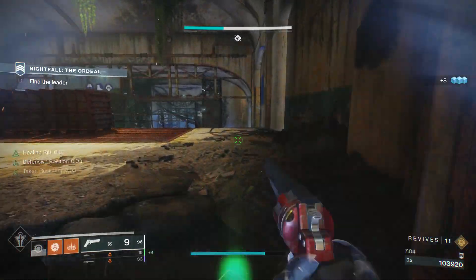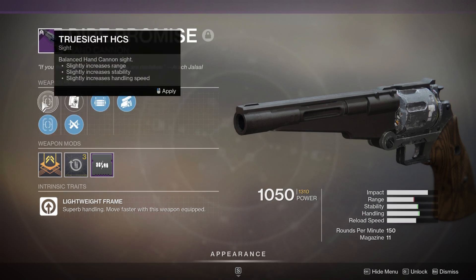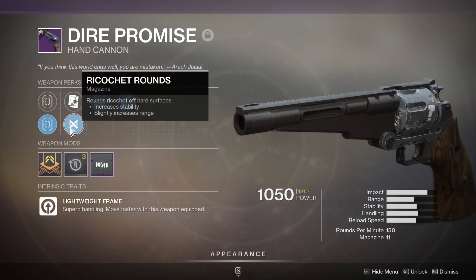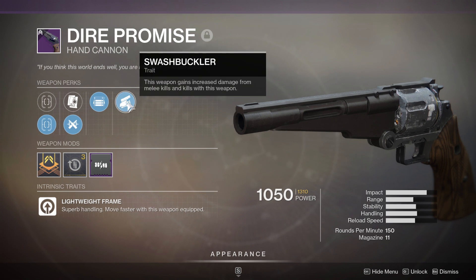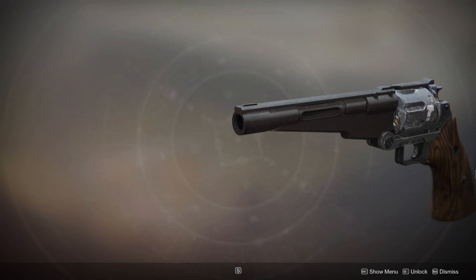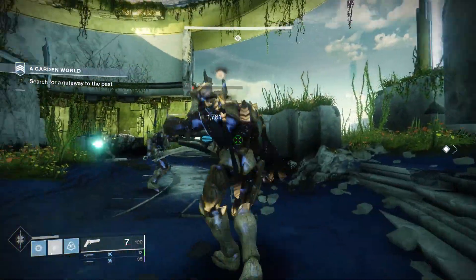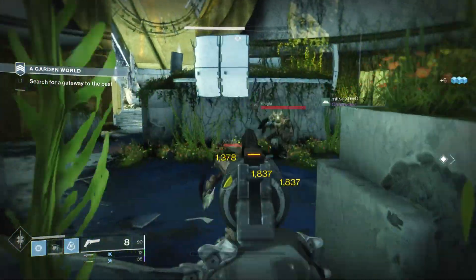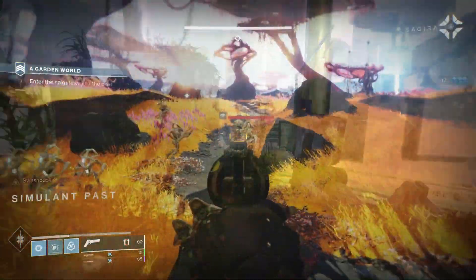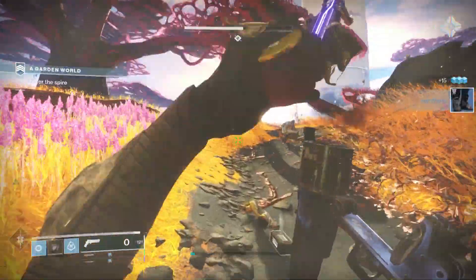It is time to move on to our number one slot, and that goes — it's gotta go — to the Dire Promise. This came from Season of the Worthy, and it's another random world drop weapon, so you can get it from just spamming Gunsmith materials or opening Legendary Engrams. This is an absolutely cracked weapon for both PvP and PvE — quite literally top tier for every aspect of the game. For PvE, in that first slot it can get Overflow, where picking up special or heavy ammo reloads the magazine instantly and overfills it, so you're going to have a hand cannon with over 20 rounds in a magazine.